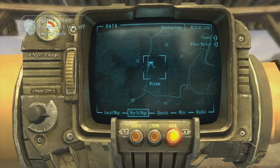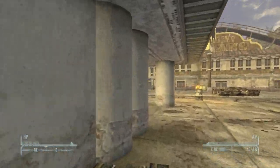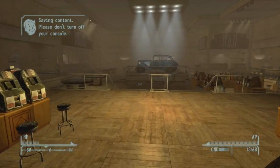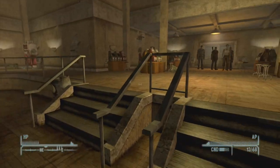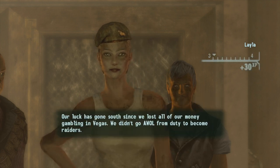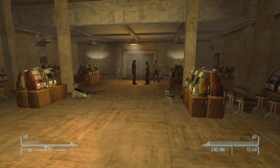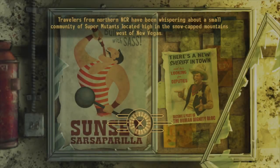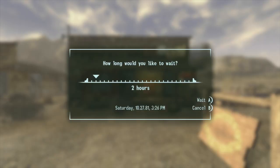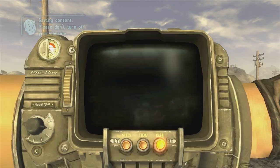Once you've traveled anywhere other than Prim, go straight back to Prim and head inside the Vicky and Vance Casino. Inside you'll notice it's dead — nobody's there. Walk toward the middle and as you start heading back toward the door, escaped convicts will walk in saying 'This is our casino.' If you have 30 Speech you can talk your way past them peacefully; otherwise you'll have to kill them. After clearing them, go back outside and fast travel anywhere other than Prim — I go back to Goodsprings. Once there, wait another three days. You do have to fast travel and wait — I tried without doing it and the glitch doesn't work properly.